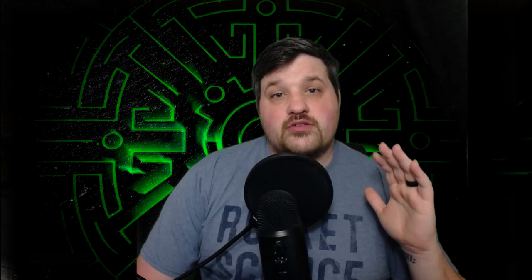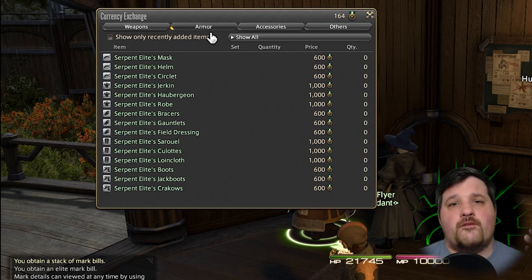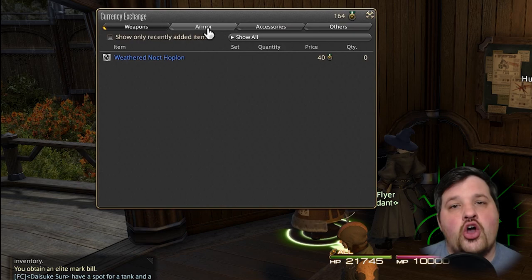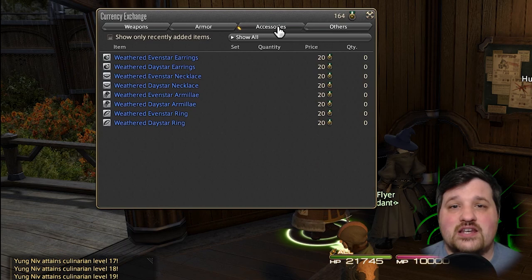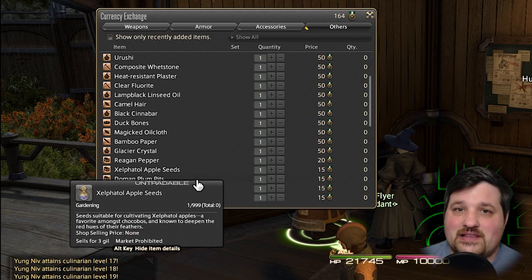Now that you know how to do hunts, what do you get out of it? Well, you get a couple of different kinds of currency. From the base hunts you get Allied Seals, from the clan hunts — Stormblood and Heavensward — you get Centurion Seals, and from Shadowbringers you get Sacks of Nuts. There will be links in the description below on each currency and the NPC you need to talk to to turn in the seals for rewards. Special note on the Centurion Seals: because those cover two different expansions, it does matter which NPC you talk to. For Heavensward rewards, you'll go to the Forgotten Knight in Ishgard and talk to the NPCs there, while for Stormblood you'll be talking to Yolaine.